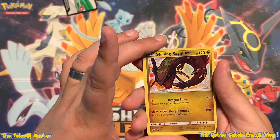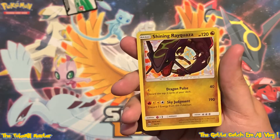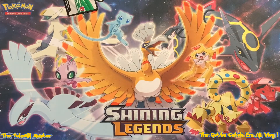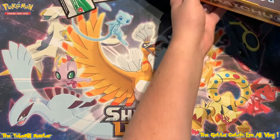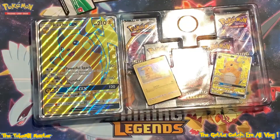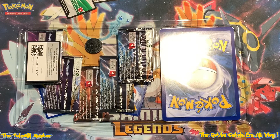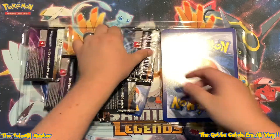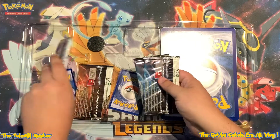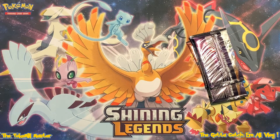I absolutely love the artwork on this set - I love Raikou as a Pokemon, so it's cool that it's included. Five Shining cards in five boxes - what in the heck are we going to pull out of the last box? I was really hoping that the fire pulls would continue and I have been shocked as to how this is continuing. This is just nuts.